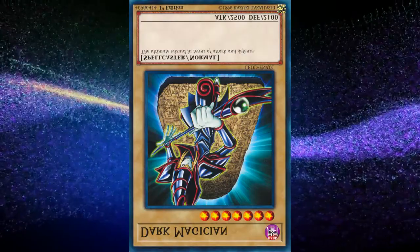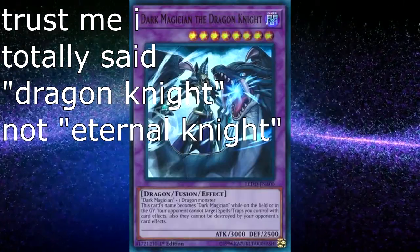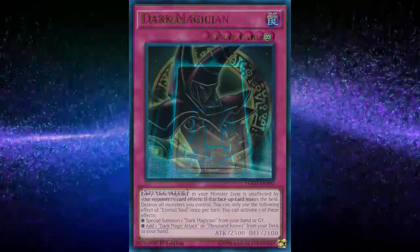Most of the cards in the deck have interactions that are very easy to understand, such as having Dark Magician the Eternal Knight plus Eternal Soul in order to make a big beat stick that is really annoying to deal with.